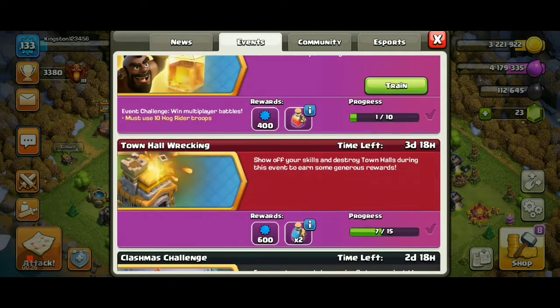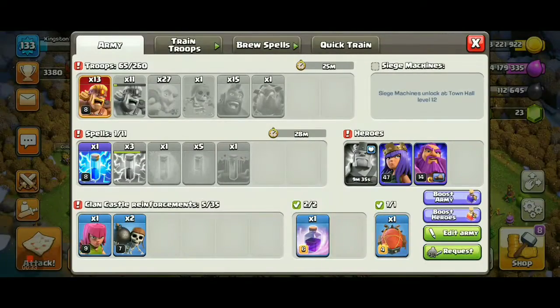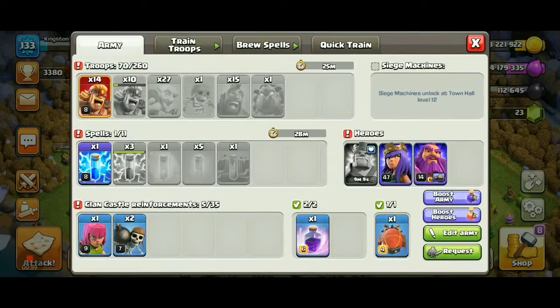The events include hog rider challenge and townhall wrecking. For this three-event combination, I created a new army. The army consists of 25 super barbarians, 27 super goblins, one super ball breaker, 15 hog raiders, one lava hound, four lightning spells, one earthquake spell, five invisibility spells, and one freeze spell.